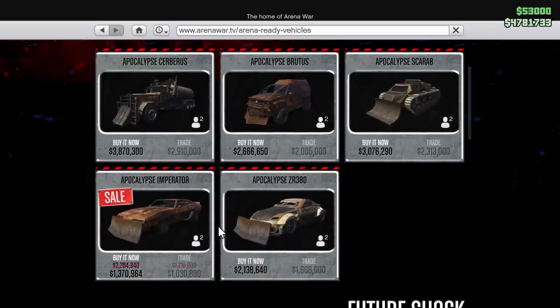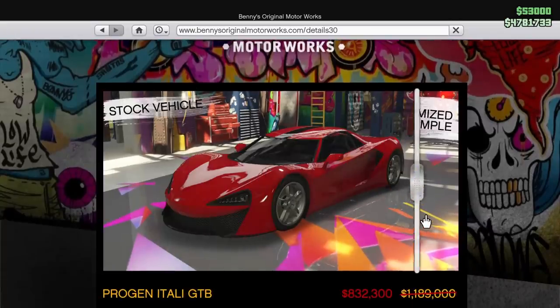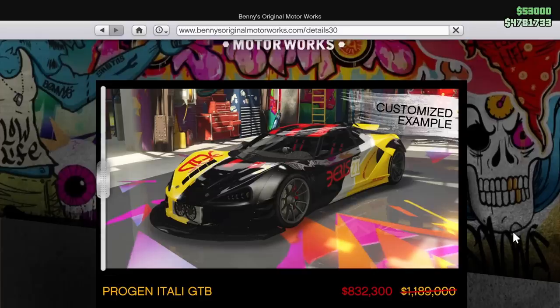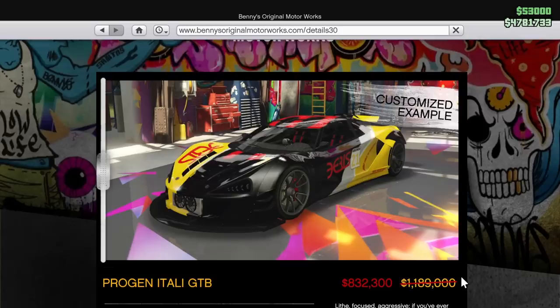Moving on to the Arena War website, we have the Apocalypse Imperator on sale. It's been forever since we've had an Arena War vehicle on sale. The Imperator is probably one of my favorite Arena War vehicles — this thing looks really cool when it's clean. However, for $1.4 million, I'd say probably you might want to avoid it. There's some better things this week, like a bunker if you don't have one, or more CEO cargo warehouses. On Bennies, last but not least, we have the Progen Itali GTB on sale for around 30% off. The GTB is not exactly a super fantastic car, but it's not the worst either. For $830,000 you kind of can't go wrong — it's probably better than any of the other supercars on sale this week as far as performance goes. So if you're looking for a discounted performance car, the Itali GTB is your best bet this week.